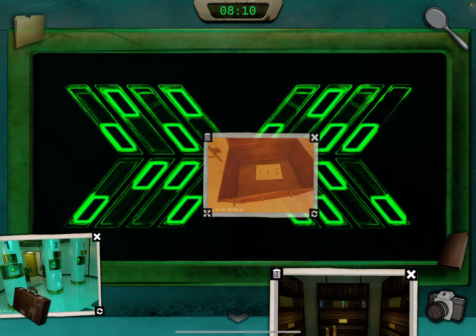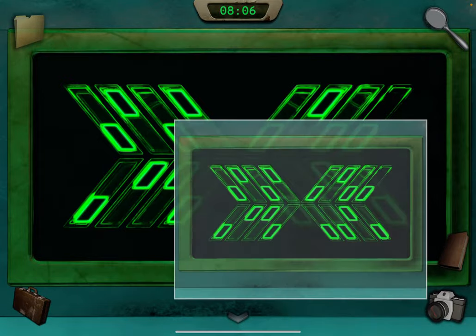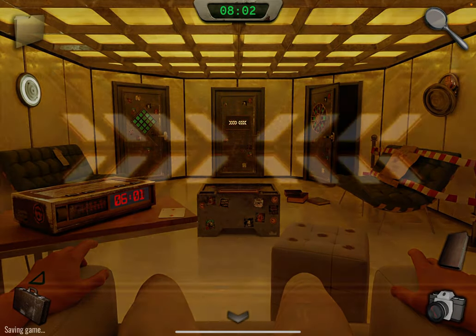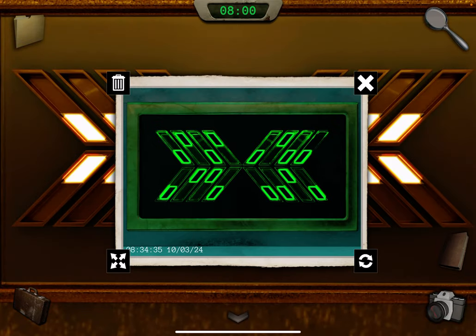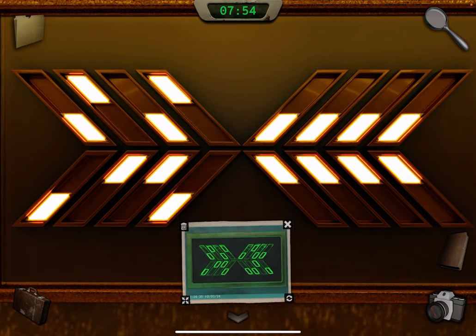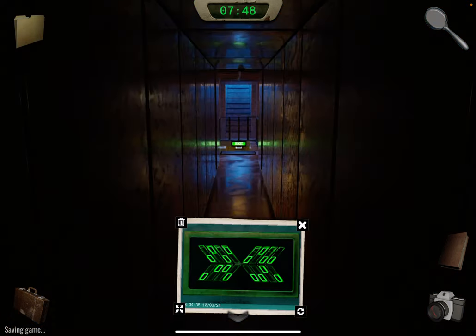Take a photo of that and go back. Take out the middle door clue and go through. Continue on to chapter three.